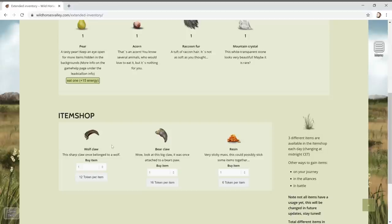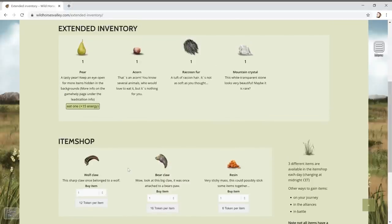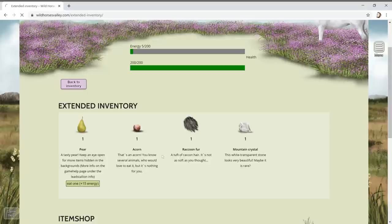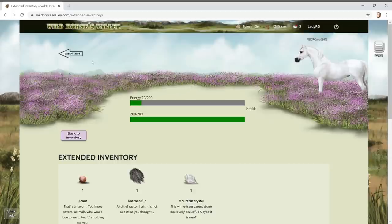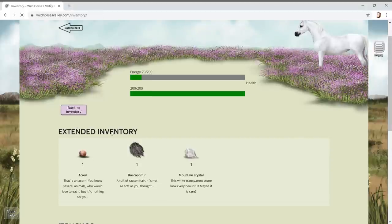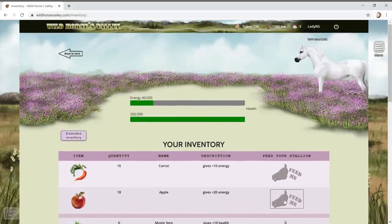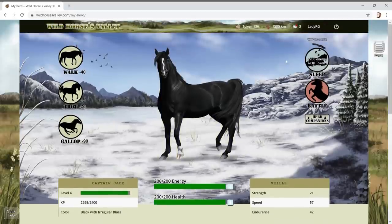You can buy items in the item shop - three different items are available each day and they change. We only had one pear so we need to find more apples and carrots for energy. We can probably buy them as well. Once you've used all your energy each day, you get to reset and get all your energy back plus ten tokens, but you can only do that once a day.